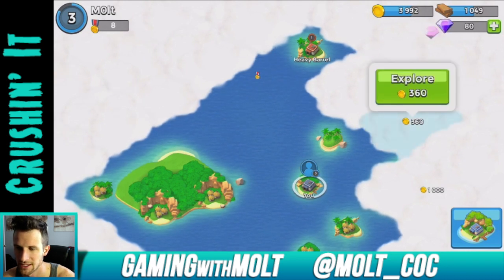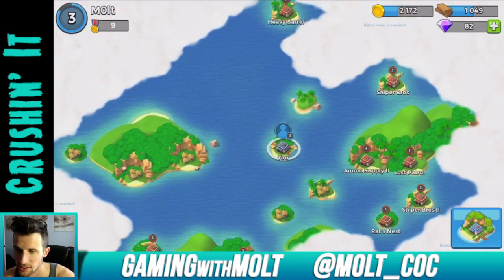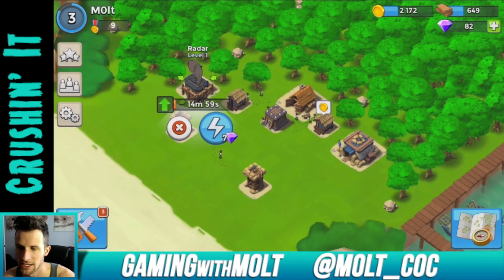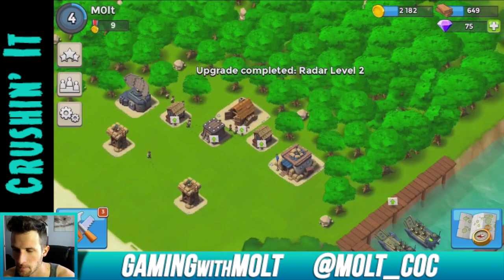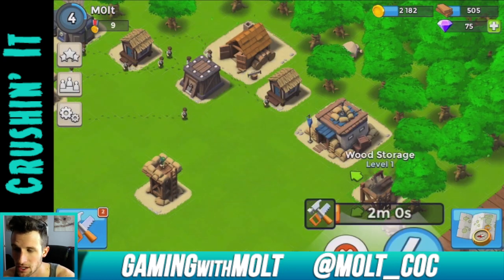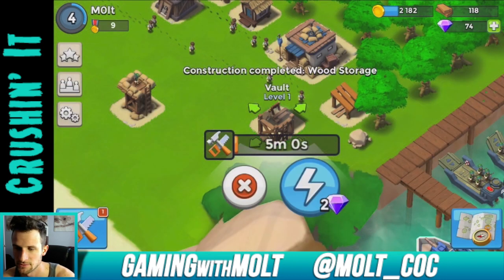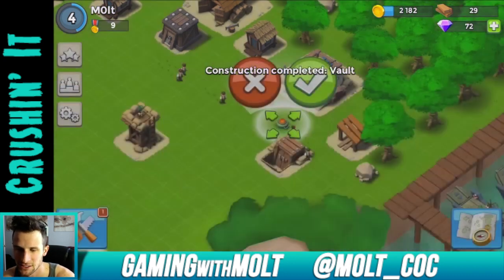More gems — eight more diamonds! I'm going to keep exploring all these areas. Now I'll have a lot of stuff to attack. I can also upgrade the radar so I can see more of the ocean. Let's go ahead and build a wood storage. I'll also start clearing out some trees soon. Let's build everything I can with the new headquarters — let's just build a mine as well.